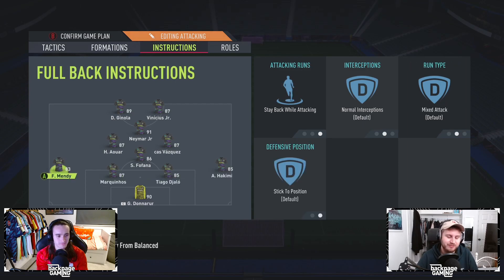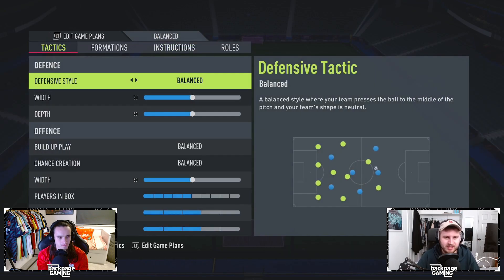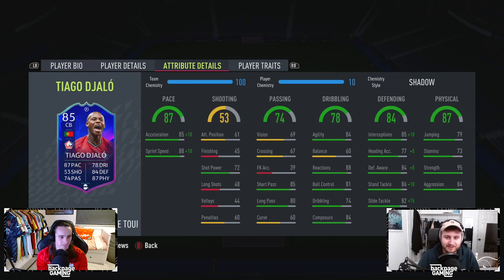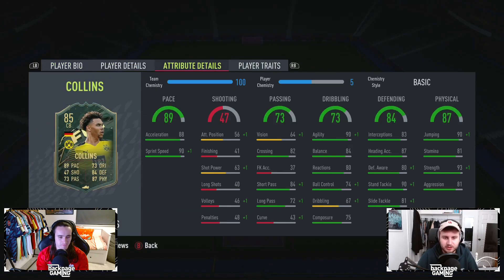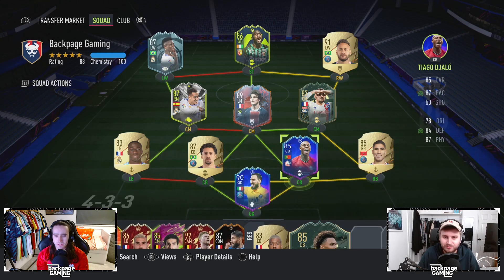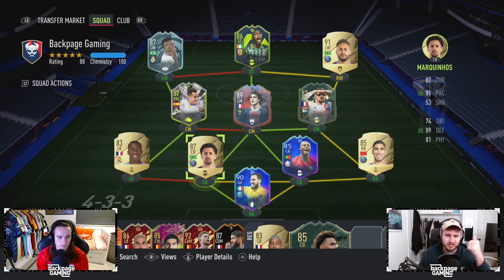For centre-backs, Phil, Mendy, and Marquinhos — I don't really like them that much. Thiago Diallo is the best centre-back I've used this year. If you want to look at the archetype of centre-back, this is what you want. Another guy that really impressed me is the Winter Wildcard Collins — brilliant stats, tradable. Players with pretty good dribbling, good passing, and fast are what you want. That new Teze looks really good as well. But long-term, these two have got to go. I've done enough SBCs now — it's time to calm down.